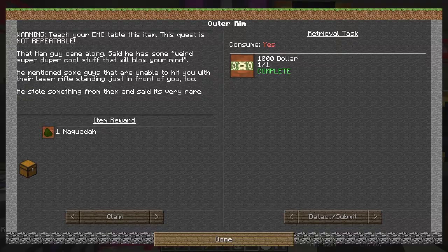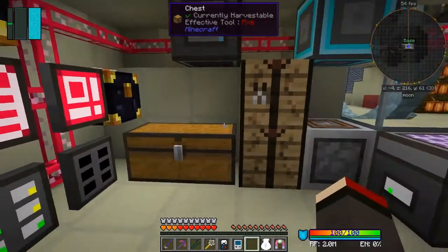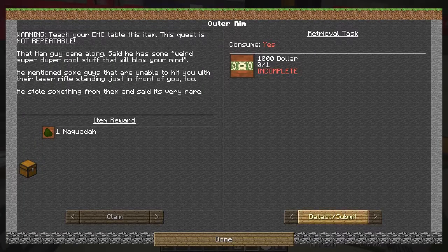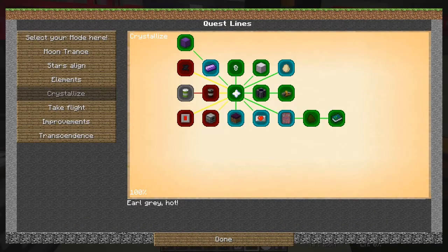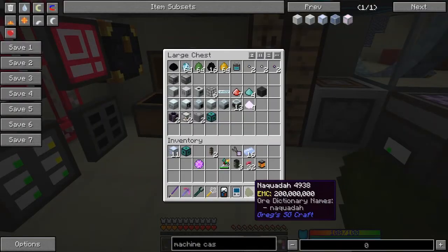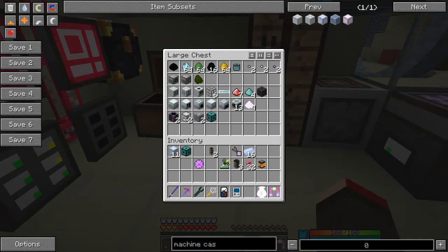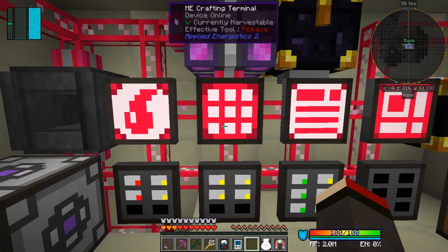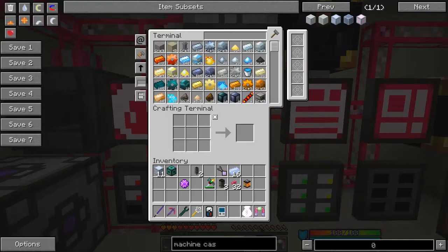Let's have a look at that again with the quests. One thousand dollars - so I should be able to now detect it. It doesn't look like it's detectable unless I don't have it. Oh, have I got a thousand dollars with me? No I haven't - I put it in here. Let's try that again: detect and claim. So now we can do that one. So that is now completed - I now have this Nakwadar. 200 million EMC, which means it's going to be expensive to duplicate. So that's all going well for the machine casings.